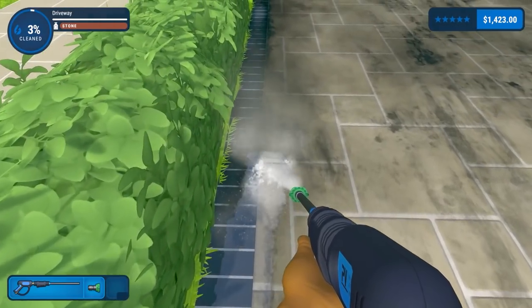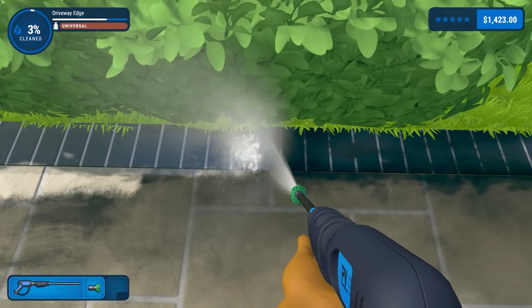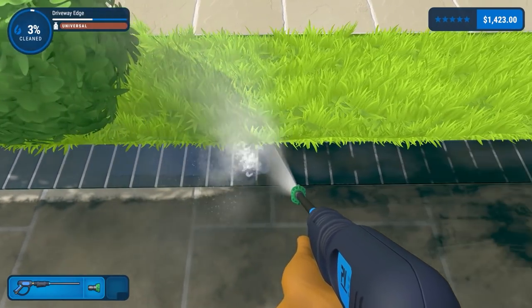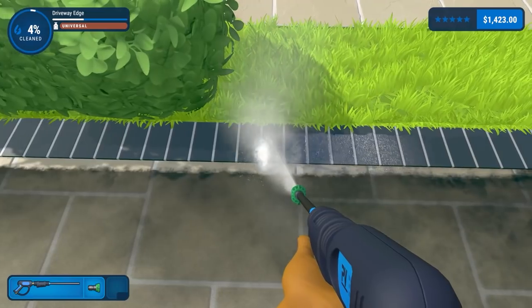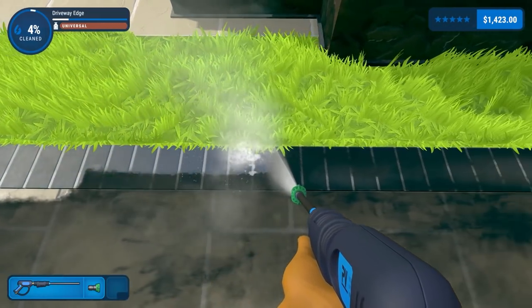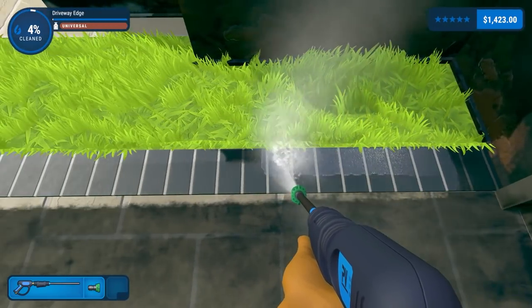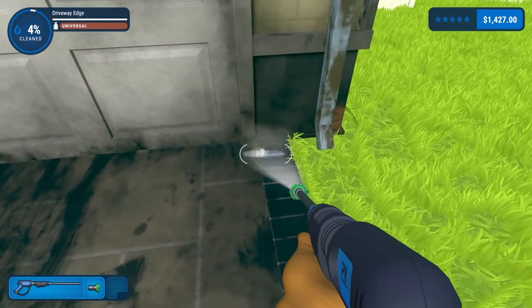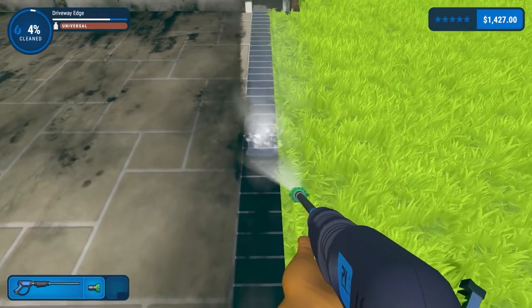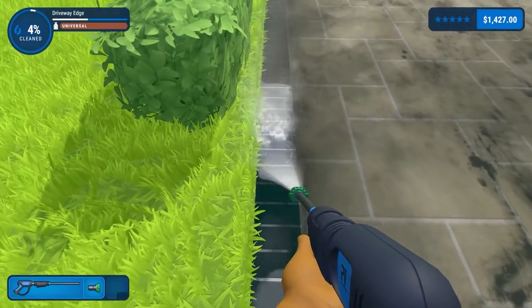Going for the edging now — it says 'driveway edge' so we'll clean this edging, working our way along. I'm going to switch to the vertical nozzle rather than the horizontal one to get this as clean as possible. I was going to say 'clean as a whistle' and then I thought — I have no idea if whistles were known to be clean. Is that actually a thing? It obviously is, because they wouldn't name it otherwise.